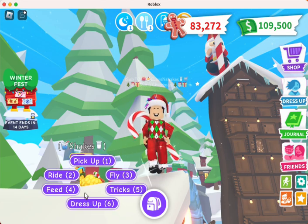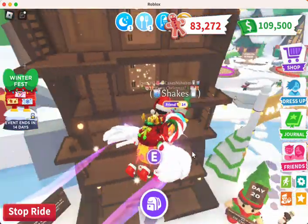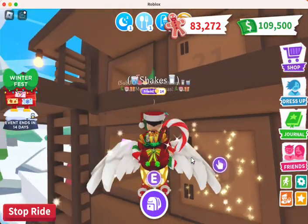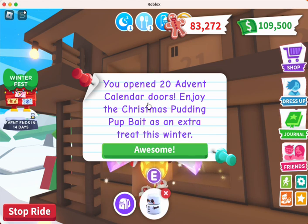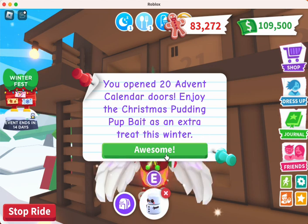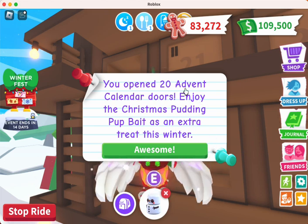Since I've logged in every day and got my advent calendar, we're doing it today. I've got Shakes here — we're gonna fly right over to the advent calendar. You can see day 20 right here. We go in, open it, take our marshmallow friend, and it says: 'You opened 20 advent calendar doors — enjoy the Christmas Pudding Puff Bait as an extra treat this winter.'